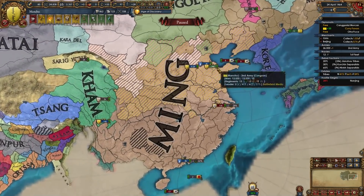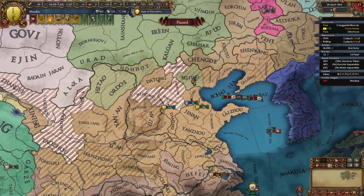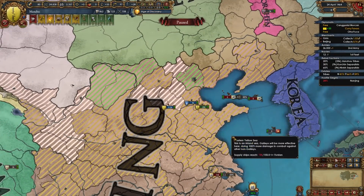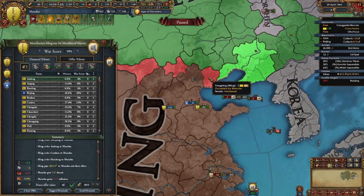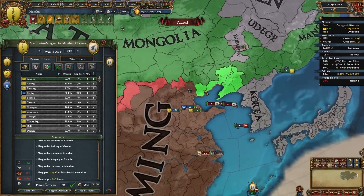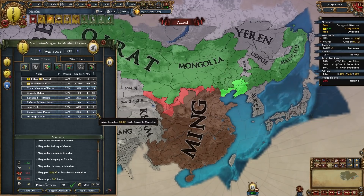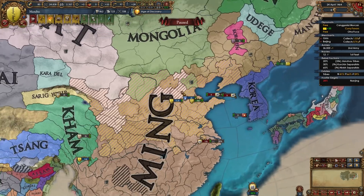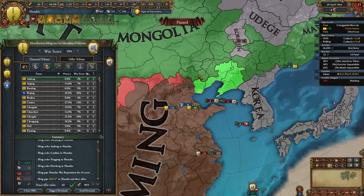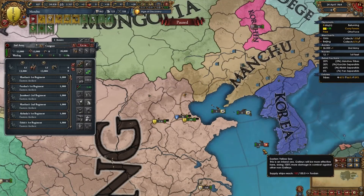Once you've beaten up Ming enough, take as much as you can from them. Unfortunately Mongolia occupied Beijing in my case so I can't take it, but you should take Beijing in your first war with Ming, along with as much money as you can. I'm taking my cores back and this additional province. That's about as much as I can take without giving anything to Oirat and Mongolia. We are not taking the mandate of heaven in our first war. Remember to take Beijing — that's how your first war with Ming should look, whether you're doing it after their first or second reform.